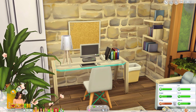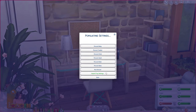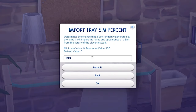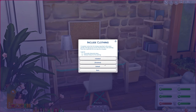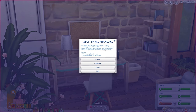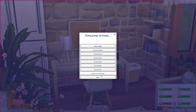The third feature is the ability to populate the town with cute sims. In the settings via the computer, you go to the import tray sim percent settings. This takes sims from your tray — your saved sims library — and decides the percentage of using those sims. I always have it selected because a lot of the sims are really cute. Just make sure you have a bunch of different sims in that tray, otherwise they'll all look exactly the same.